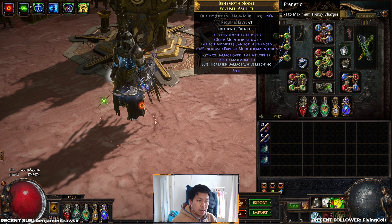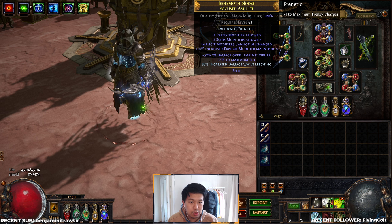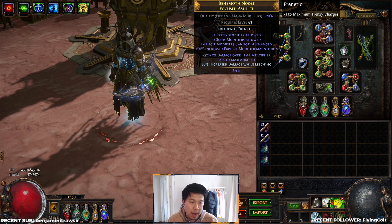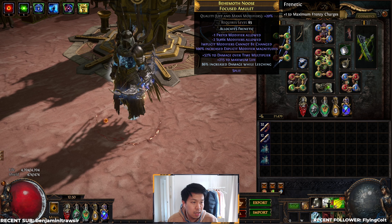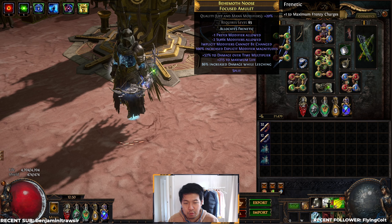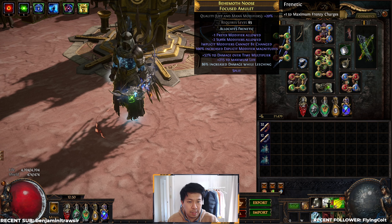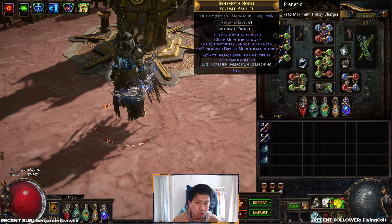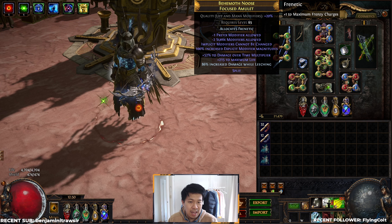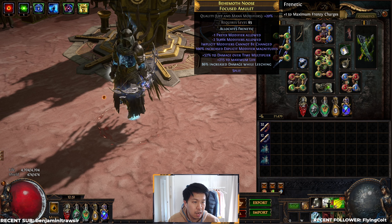The Focused Amulet has been kind of the flavor of the league. This one hasn't been reflected yet — this would be the base you'd use going into the Reflecting Mist, where you could potentially up to double the stats. Right now it's only tier-3 life, so I'd roll tier-1 life before doing any reflecting. But as an example, after reflecting you could potentially get up to 100 DOT multi, 400-500 life, and 160% increased damage while leeching. Absolutely insane stats on an amulet like this.